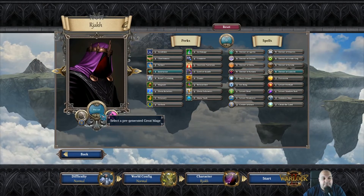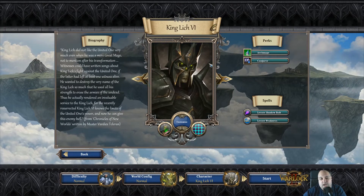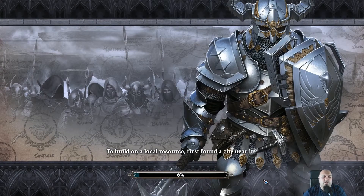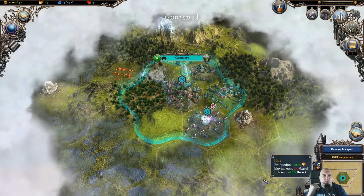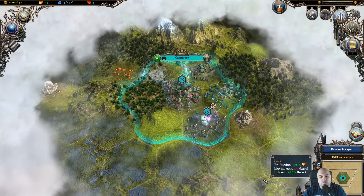You can also customize characters by modifying perks and spells, which is a really nice addition. I really enjoy this. So let's start with this guy because he's looking cool — nice 2D drawings, I love them. So basically we created a world, chose our character, and we're going to start the game. This is basically the normal sandbox experience. Now if you already saw Warlock 1, you might think you don't need this, but they added a lot of spells and a lot of units, so there is an improvement.